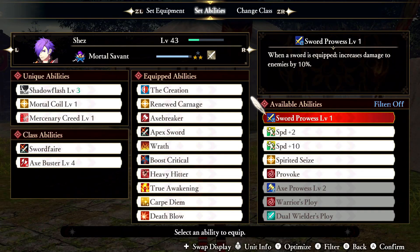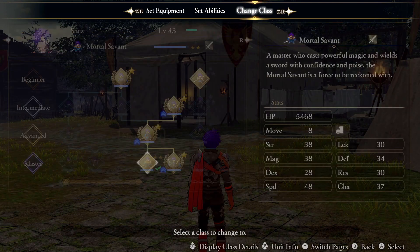You may end up like me in the endgame — Maisha's only had Sword Prowess level 1 despite mastering his Asura class and almost mastering the Mortal Savant class, which is real fun by the way.